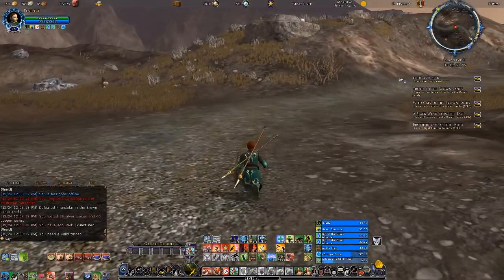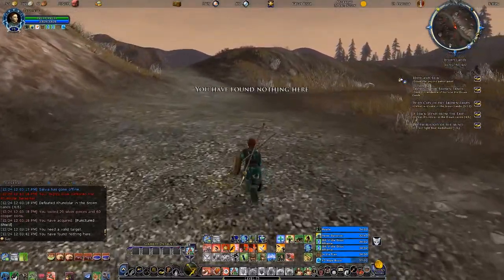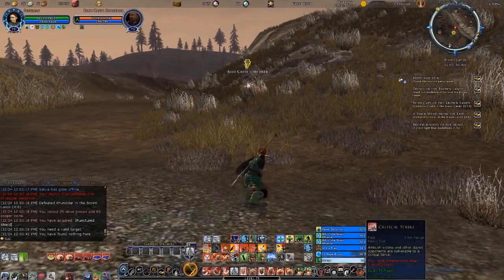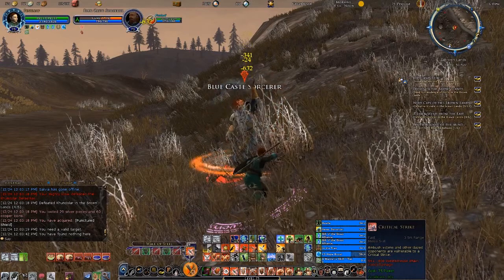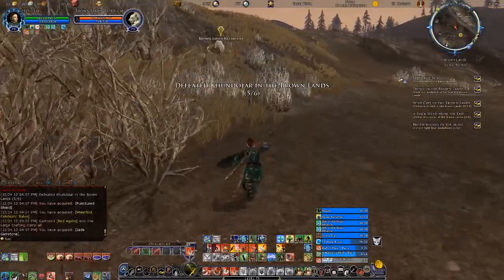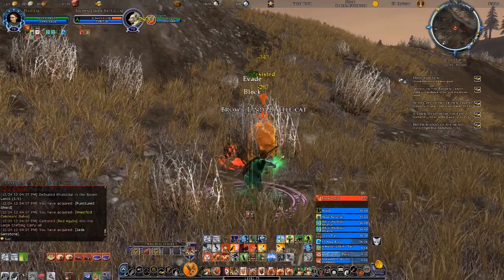Reading the map properly, we're getting near the first of the patrol points somewhere up around here. I found it, but there's nothing here. I do see a battle cat there, and also a sorcerer. Nothing unusual other than the usual patrols I happen to deal with all the way through here, but we'll take care of this blue-cast sorcerer.